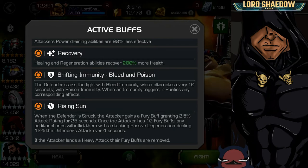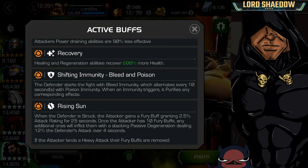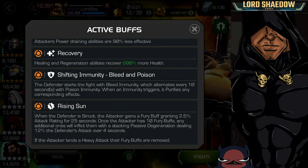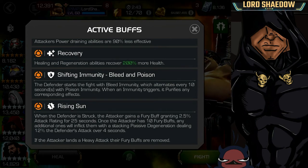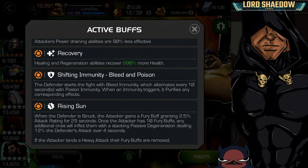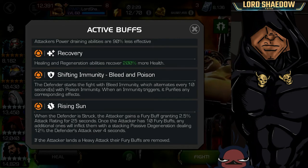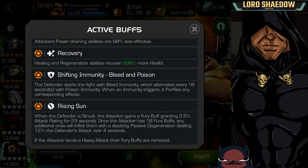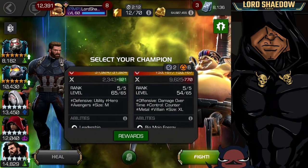When you're fighting in Uncollected mode with a beefed-up Mojo and extra attack, that degen is going to be crazy because of the inflated node. If an attacker lands a heavy attack, their fury buffs are removed. So to deal with this, you would parry, do your five-hit combo, parry, five-hit combo, parry, heavy. Going in with a champion that has a strong heavy attack like Wasp or Captain America Infinity War is perfect — you can weave in heavy attacks and never worry about Rising Sun.